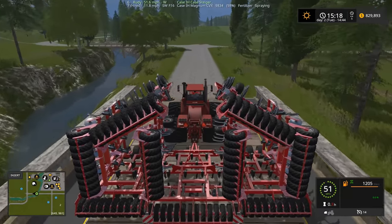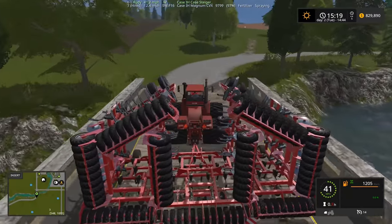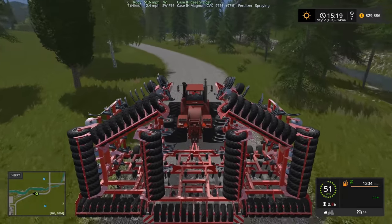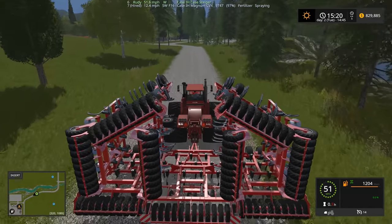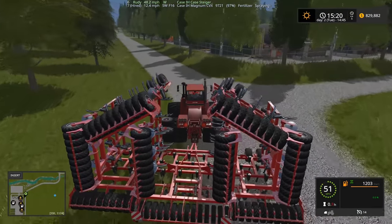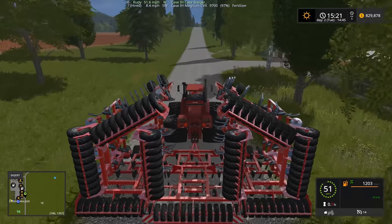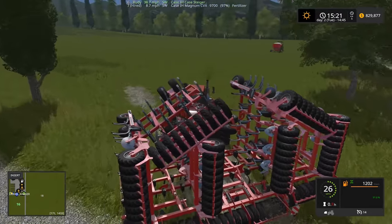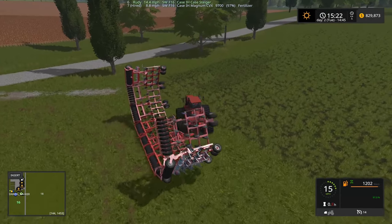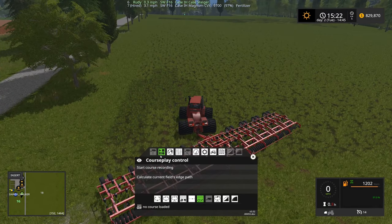She called this the two-bridge road because I have to go over two bridges to get anywhere. You know this is Beaver Creek — I've never seen a beaver yet. There are actually beavers on the map. Alright, I want to watch that cornfield — when it becomes ready for harvest I'm gonna lease it and get some corn. I do have a little bit of corn in the silo.